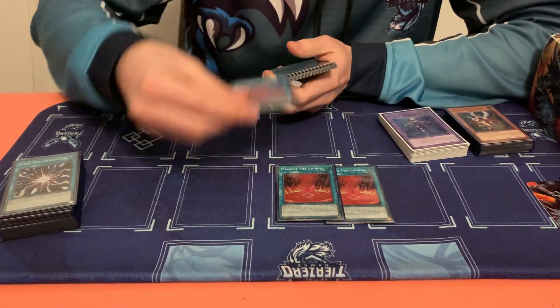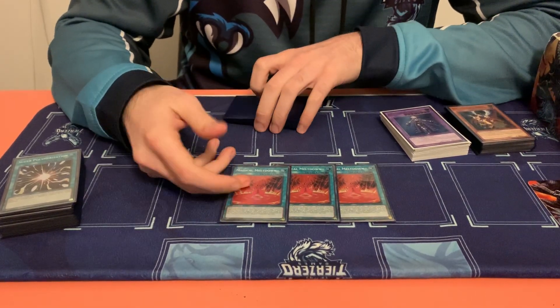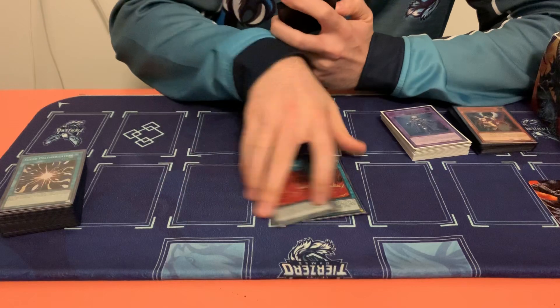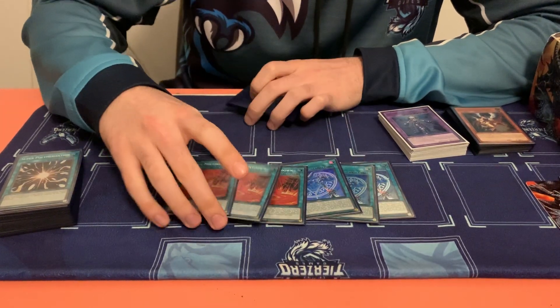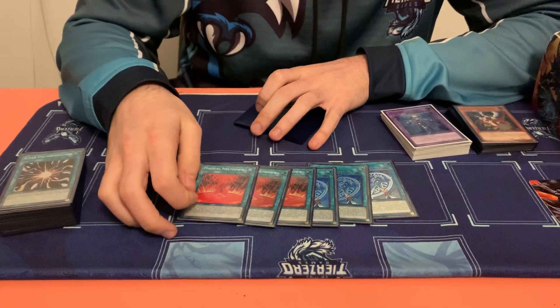I played three Meltdown to just grab your Alistair. Like I said, if you fusion summon they can't respond, so you can do some cute stuff — you can chain block certain cards by using your fusion spells on their turn. I also maxed out on Invocation, so all of this through the Alistair package. Alistair is just really good because it can grab your Polymerization, it's just a body, and it can be a light or a dark monster.